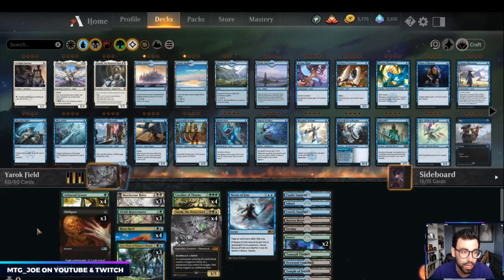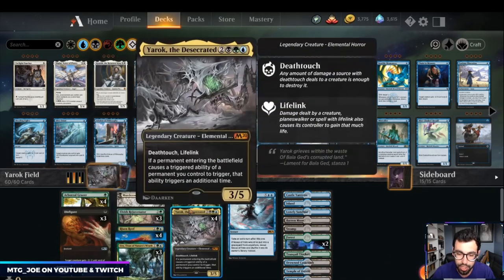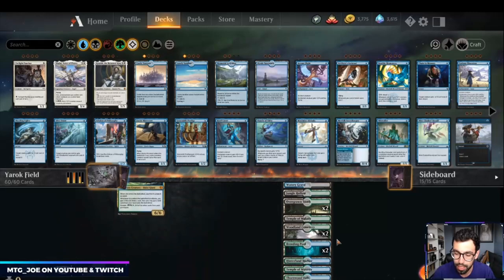We put up the Simic Merfolk yesterday, and I have a couple older Historic videos up on YouTube. We'll also be playing a bunch of new decks with the new anthologies that came out. This is probably one of my favorite decks from even when it was in Standard — Jeff Hoogland's Yarrick Field deck. It's basically a Yarrick, the Desecrated Elemental package with Field of the Deads to make zombies.